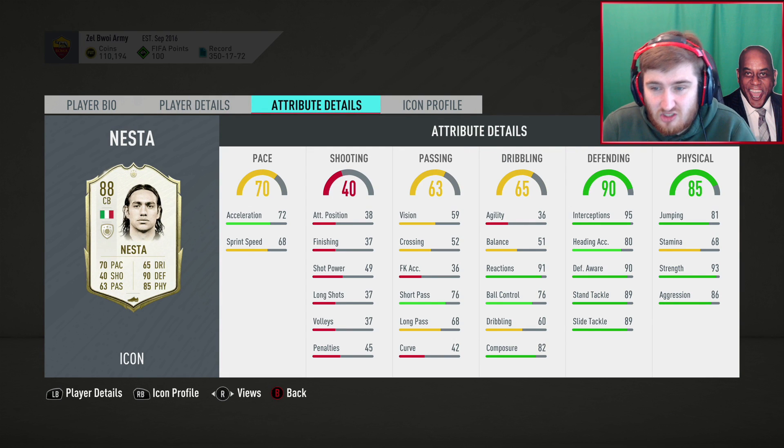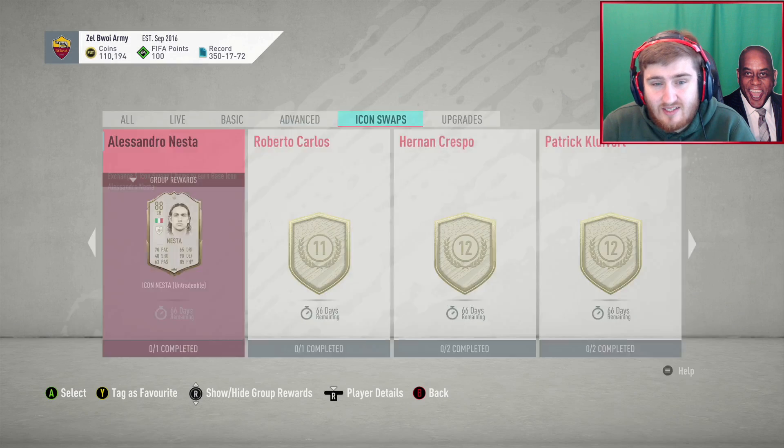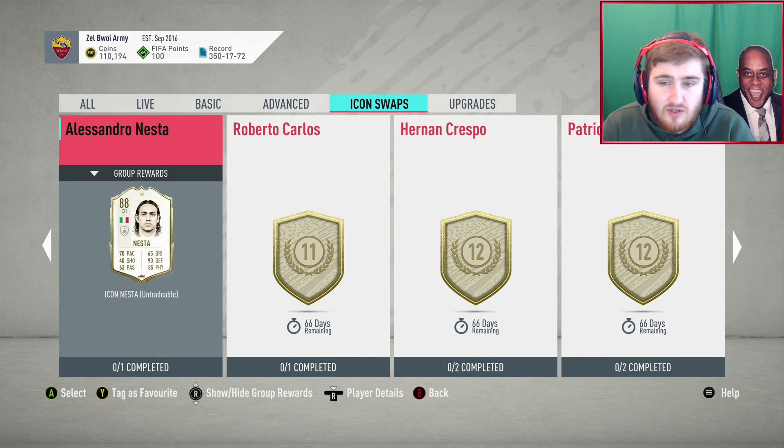Nesta has got a solid card. The issue is the agility and the pace. I do think if you play drop back and defend deep, this Nesta will be a very solid card. He obviously has weaknesses, but 9 icon swaps for a defender with those good stats and really good strength — he's not that good on the ball because of his agility and balance, but I don't think Nesta is bad value if you really want to shore up your defence.